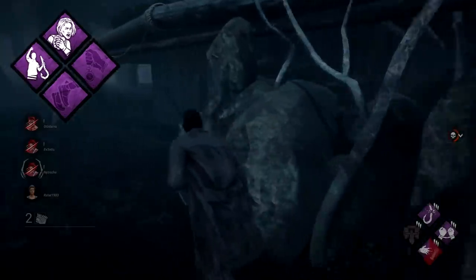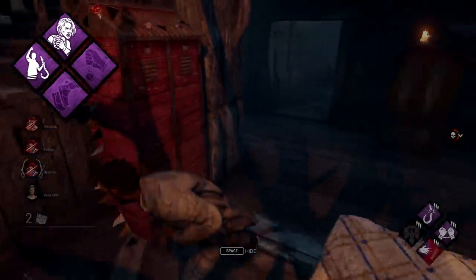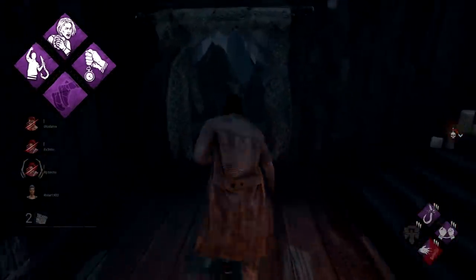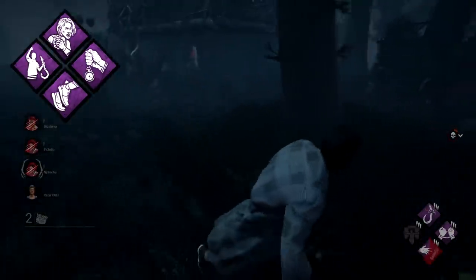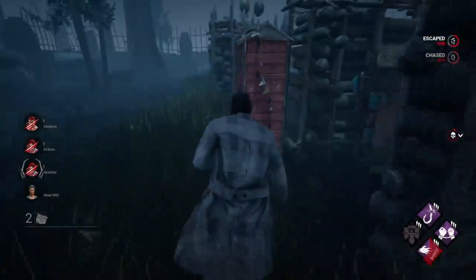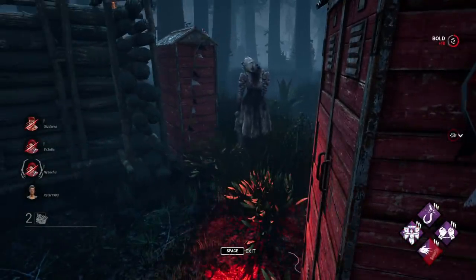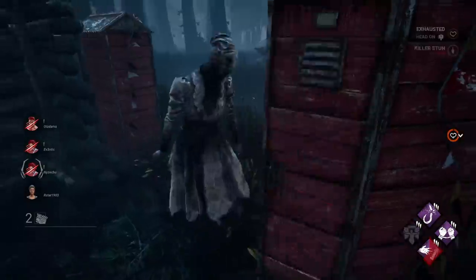Will Make It also lingers for 90 seconds, which means the unhooking survivor can use that buff on other survivors. And just in case the killer is camping or is nearby and tries to deny this heal, we also brought Borrowed Time, with the final perk slot left for whatever perk that particular person wanted. The idea behind this build is that we're not going to heal at all under normal circumstances — only after unhooking or if Will Make It is active. The results of this were actually quite surprising.